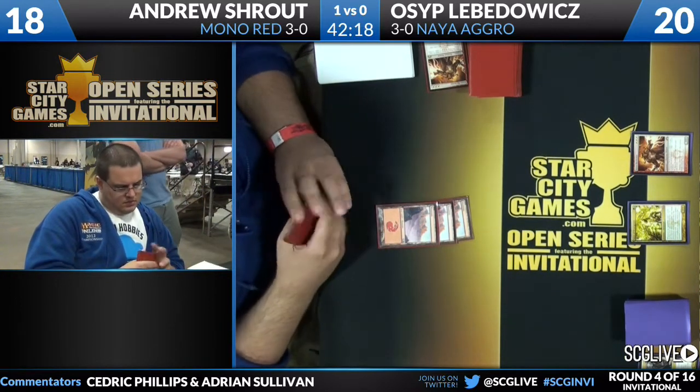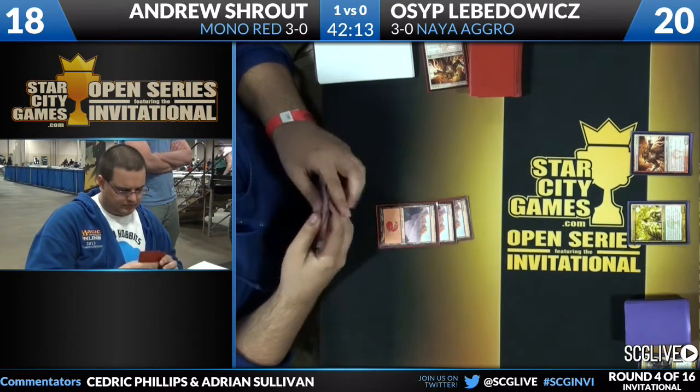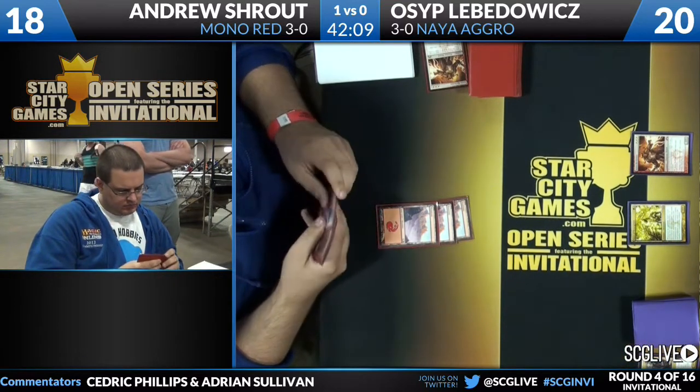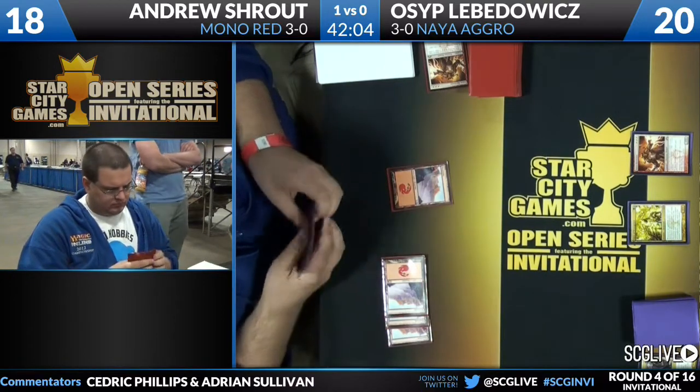It's kind of bonkers when you have Burning Earth as compared to Mana Barbs — Mana Barbs hits every land that gets tapped, Burning Earth only hits non-basics. It's much more reasonable to drop it when you know that it's only going to be your opponent that's hurt.